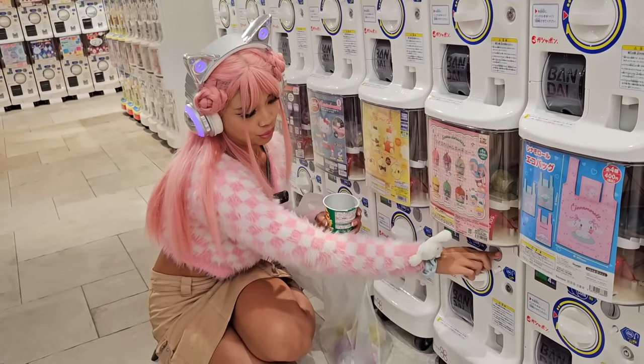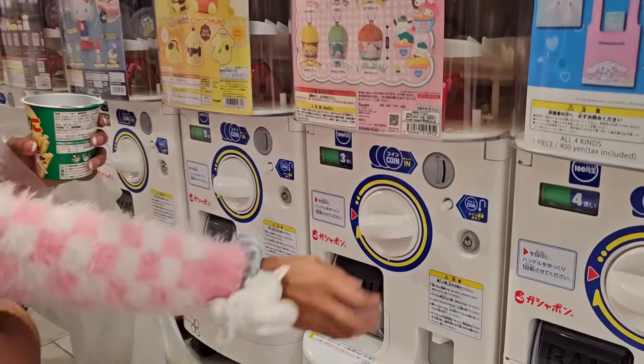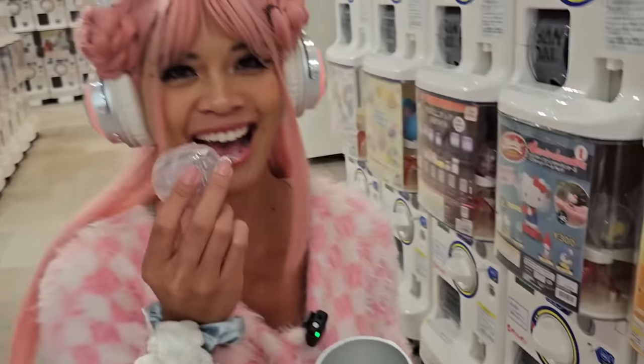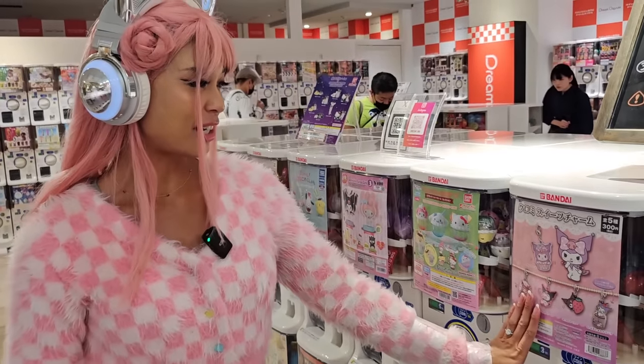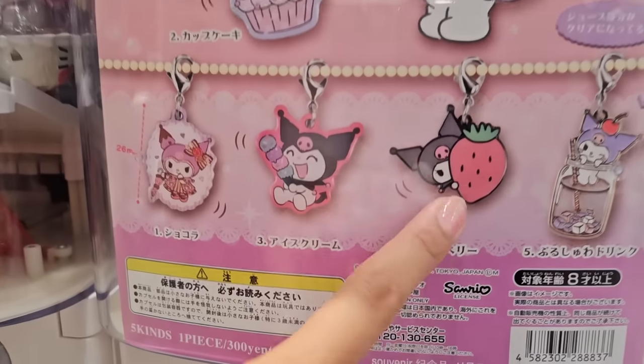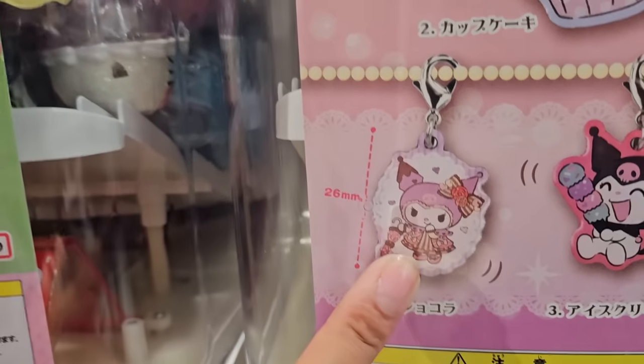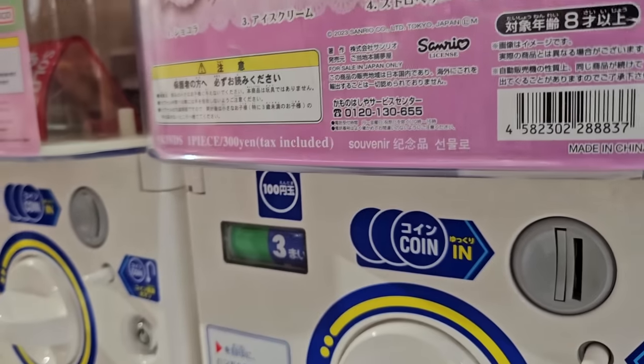We've already got through halfway of the Sanrio gachapons! This next one is a Cinnamon Roll tote bag. They're all so cute — Sanrio's wearing ribbons in this one. I hope I get that one. This one's 400 yen. Next, they're taking a sauna — look at Cinnamoroll, he's sweaty! This one's 300 yen. I want Cinnamoroll! These are tiny. Now this one down here — they look like flat keychains.